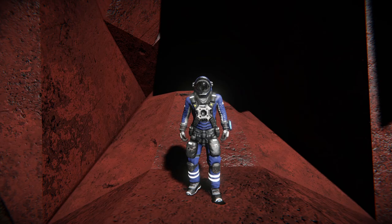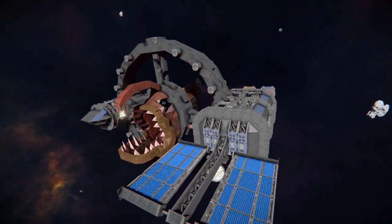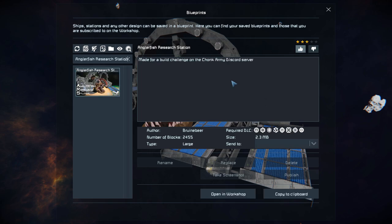Hello and welcome back to Space Engineers. In today's video, we're looking at something very strange called the Anglerfish Research Station, which is this lovely thing I'm currently standing on. It's a giant space station with a fish strapped to it. You can find this in the blueprint menu with GF10. The Anglerfish Research Station is 2,455 large blocks, using pretty much all the DLC packs, and it's made for the Trunk Army Discord, which I've seen on a few other designs before.